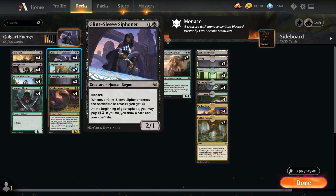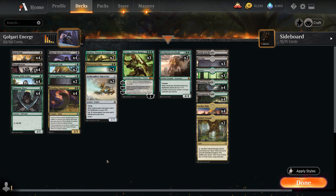Another important addition is Glint-Sleeve Siphoner, a two-mana 2/1 with Menace. Whenever the Siphoner enters the battlefield or attacks, we get one energy counter, and at the beginning of our upkeep we can spend two energy to draw a card at the cost of one life, so it can provide a lot of card advantage.